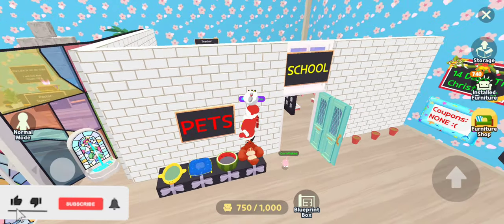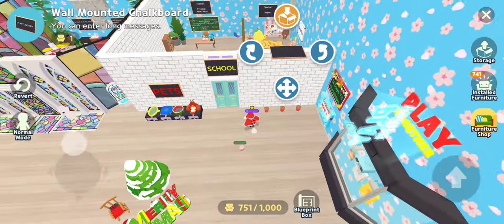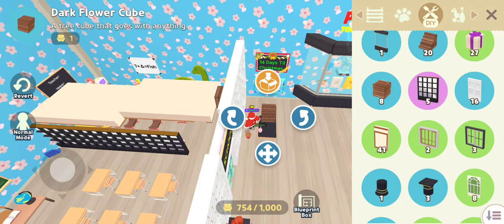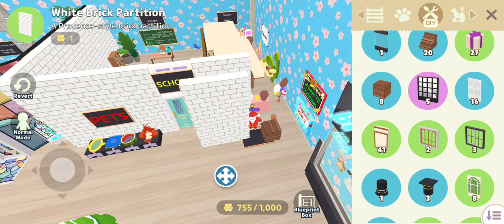So basically, people have been asking about how you put signs on these walls. You can't really just grab the sign and throw it on the wall. Basically, find some walls because they're the longest, and stack them outward from the wall, like so.